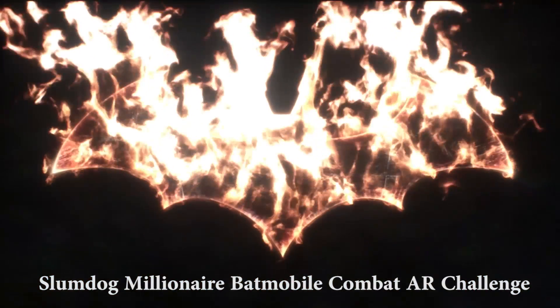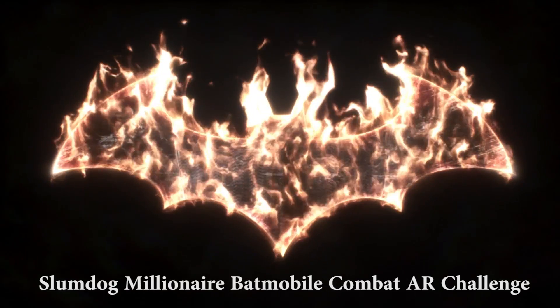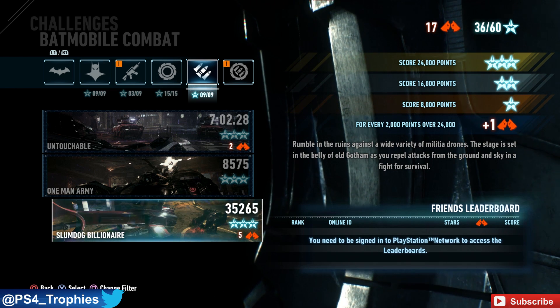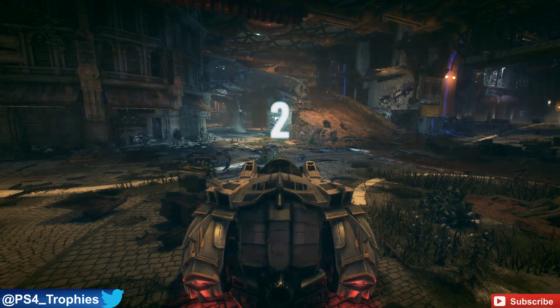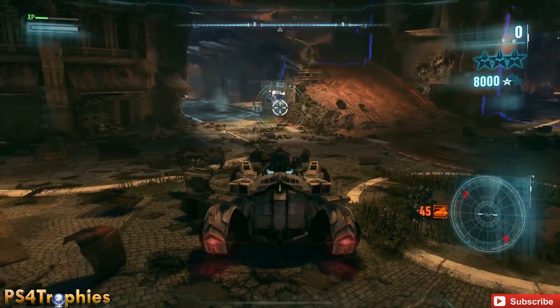I'm going to show you the Slumdog Billionaire Batmobile AR combat challenge. This one is pretty tough and you've got to score 24,000 points in order to get three stars, but I'm going to show you a relatively easy way to do this. To unlock it, you have to complete a couple of the Campaign for Disarmament side quests, so make sure you do those first before this is unlocked for you.